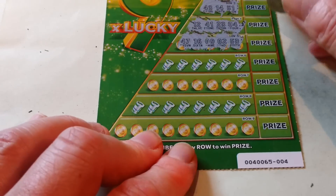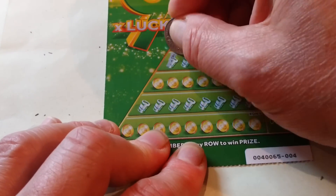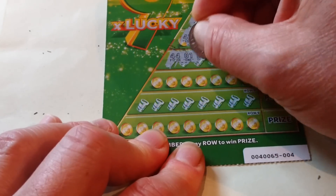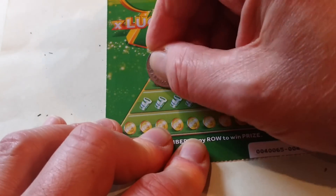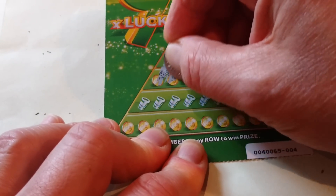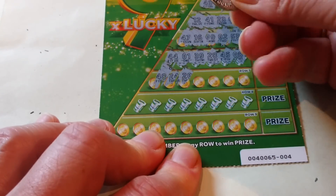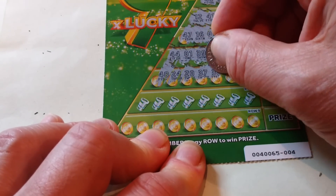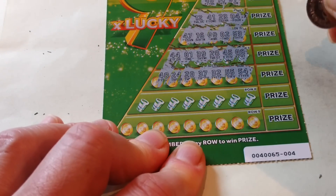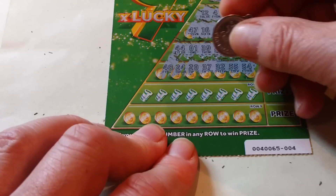Can we see that alright? I'll move it up a bit. Remember, we want 51. 47, 44, 1, 39, 28, 45, and 8. 48, 24. This stuff's hard to scratch off. 20, 37, 32, 55, and 54. Most likely only on these cards — when you get your cards, if you've got these, they'd be easy, but this is hard.